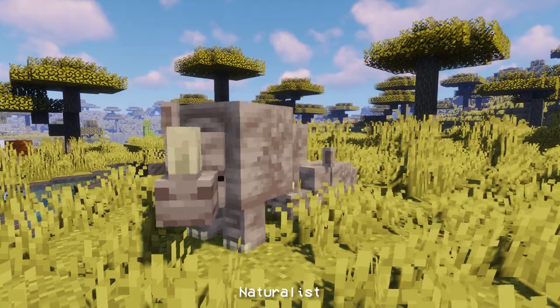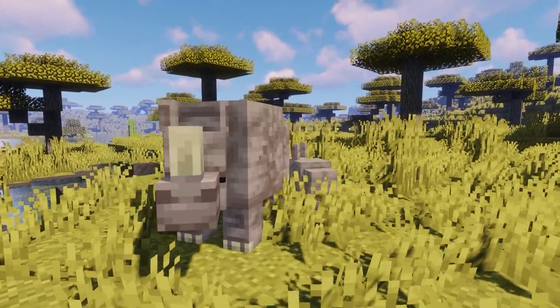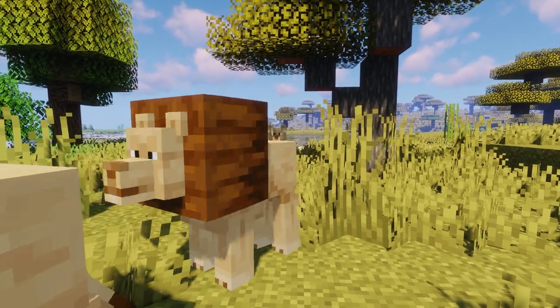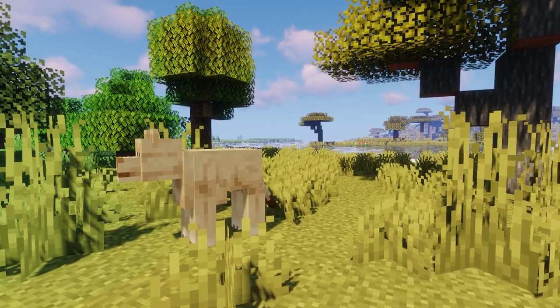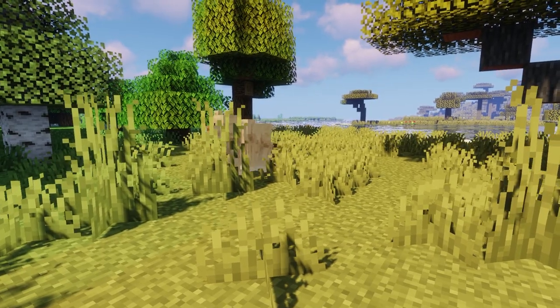This next mod is called Naturalist. It's a truly immersive animal mod where animals interact with each other realistically. Naturalist adds more animals to the game that behave as they do in real life. There is a working food chain, sleep cycle, and tons of other fun behaviors giving each animal a personality of its own.